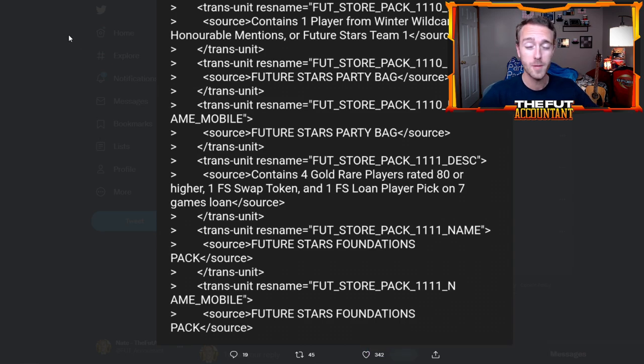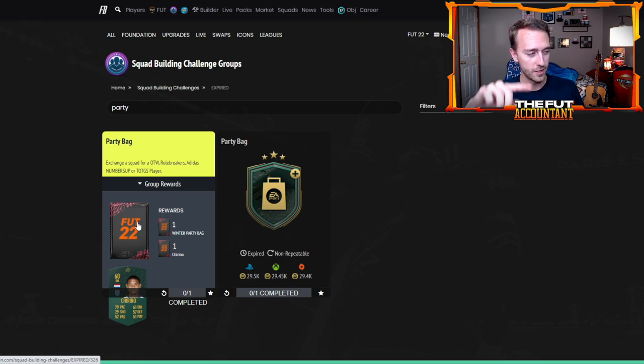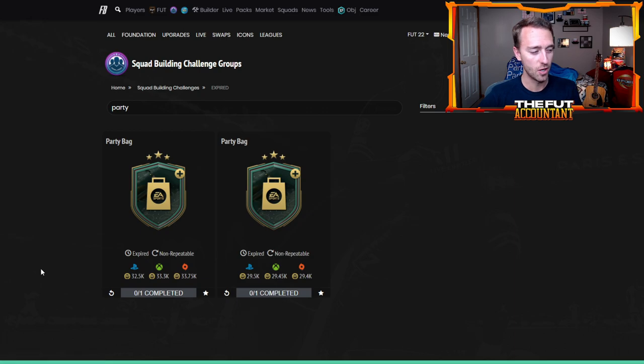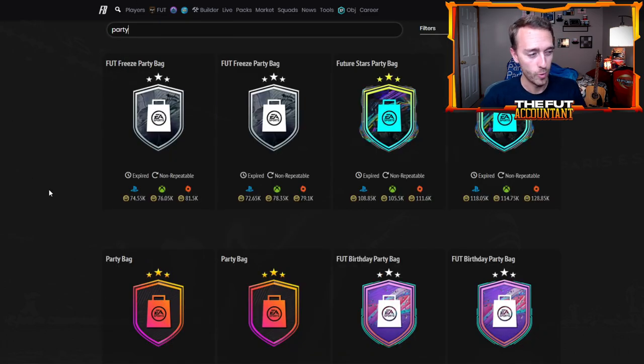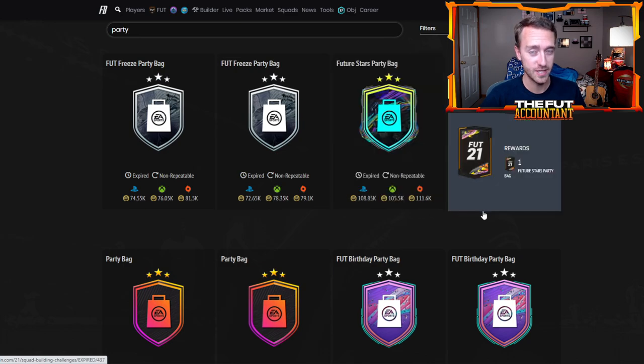We had two Party Bag SBCs during the Winter Wild Cards promo that contained Ones to Watch, Rule Breakers, Adidas Numbers Up, and Team of the Group Stage players — those cost about 30,000 coins a piece, very cheap. SBCs in general have been a lot cheaper this year. Last year during Future Stars, we had Party Bags containing Ones to Watch, Rule Breakers, Road to the Finals, Future Stars — some not that hype — and those cost 100,000 coins.